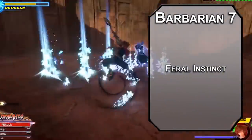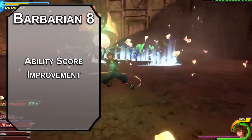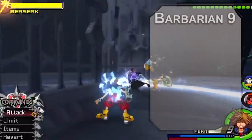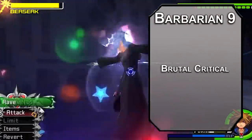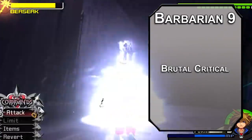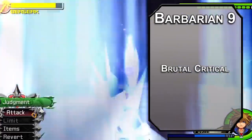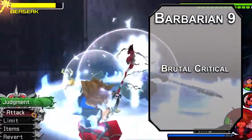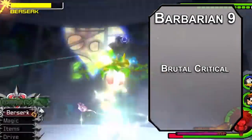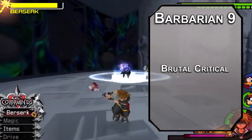I heard Sora talking trash about the moon — don't let him get away with that. Eighth level barbarians get an ability score improvement, letting us cap off our strength for the most accuracy and damage possible. You're a late game boss; you should hit like it. Ninth level barbarians get brutal critical, letting you add another damage die when you land a critical hit. For a great sword — the standard claymore — they deal 2d6 slashing damage, so the extra die is a d6. But if you went with something like a greataxe, that deals 1d12 slashing damage, so the die would be a d12. Considering Sykes' weapon is not really a real weapon, I think it's fair to re-flavor it to be whatever you'd like.